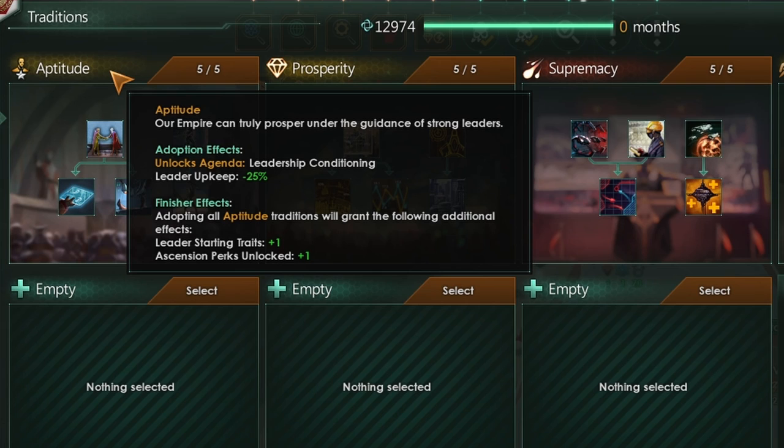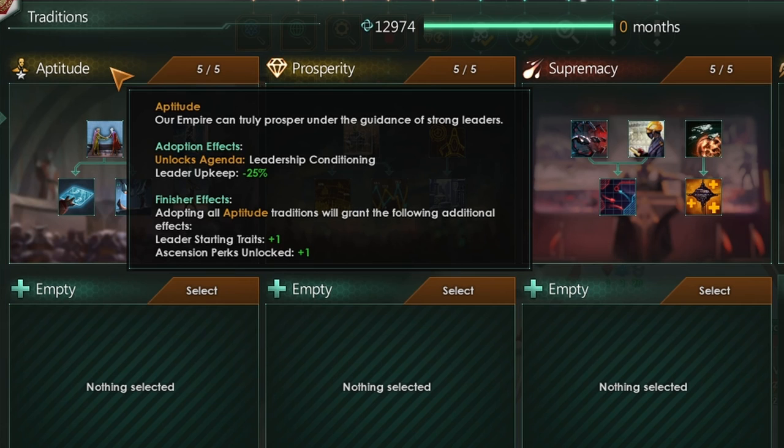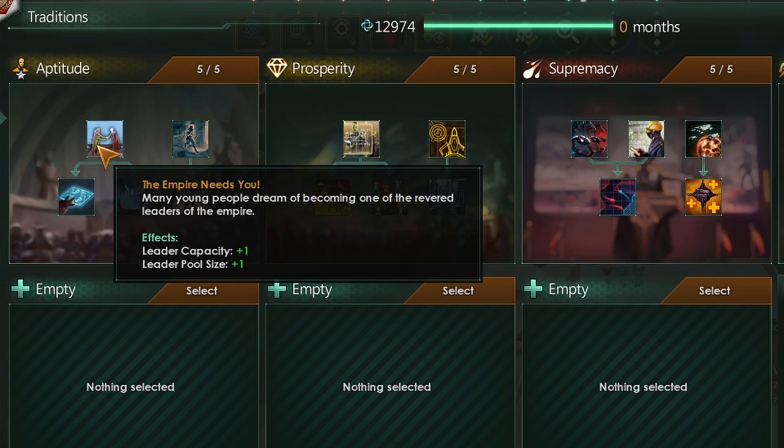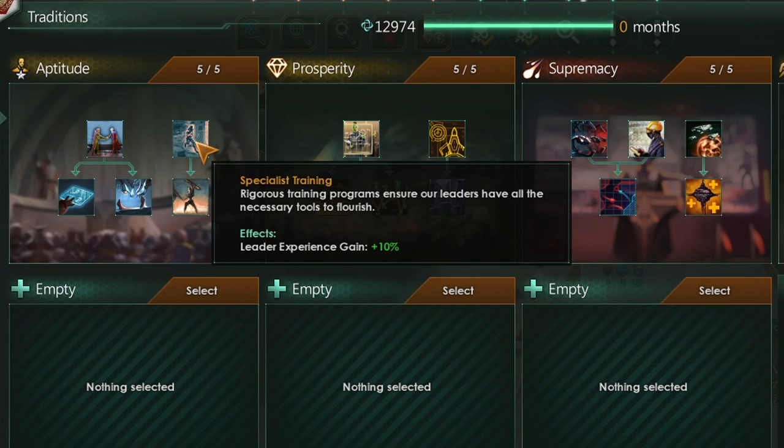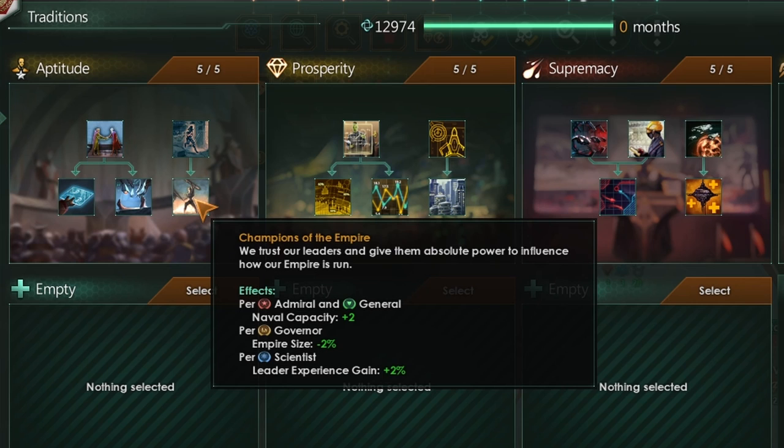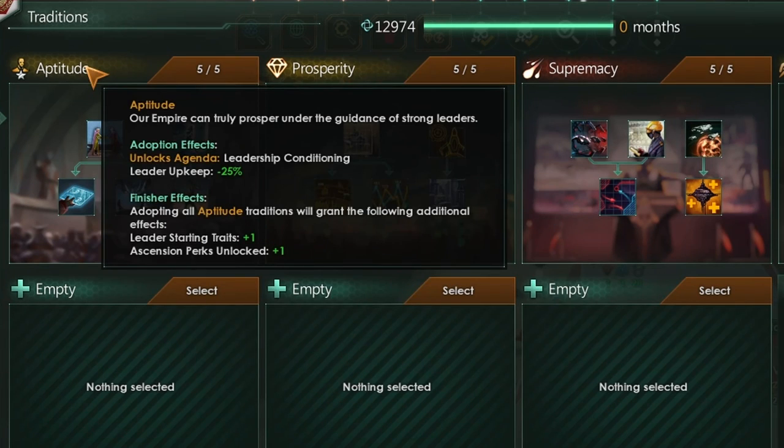Galactic Paragons also brings us two new traditions. The first tradition, Aptitude, entirely focuses on our leaders and can be relatively powerful if you play it at the right time. You start off by reducing leader upkeep, thus increasing your unity production. Then you can dive in to get more leader capacity, leader pool size, reduced negative traits, increased lifespan, increased experience gain, and then Champions of the Empire, which gives some hit-or-miss bonuses. Admirals and generals get increased naval capacity by +2, governors reduce empire size by 2%, and scientists get an extra 2% leader experience gain. Completing this tradition gives you an extra starting trait on your leaders.